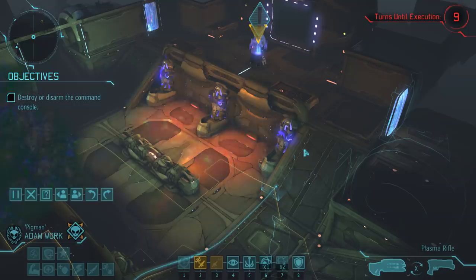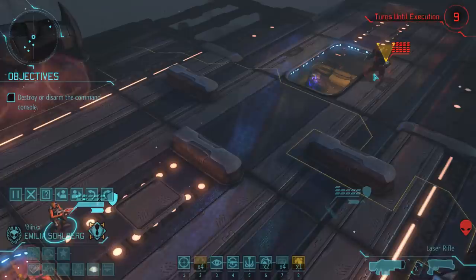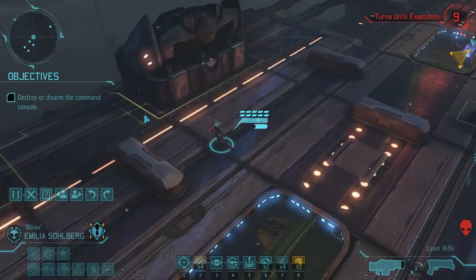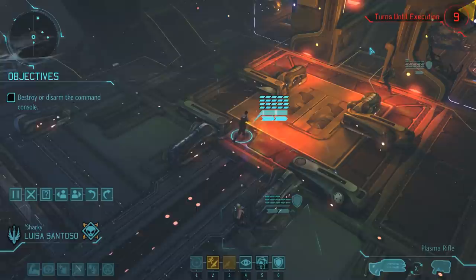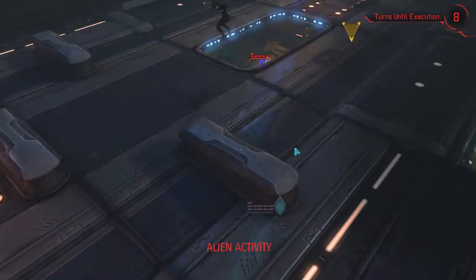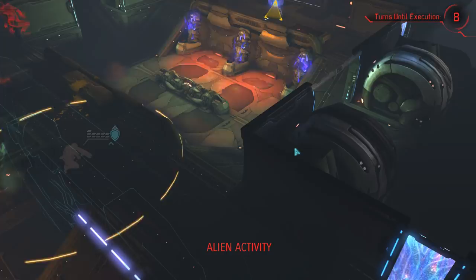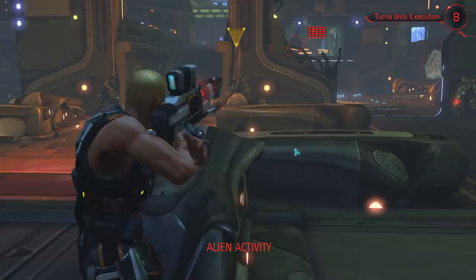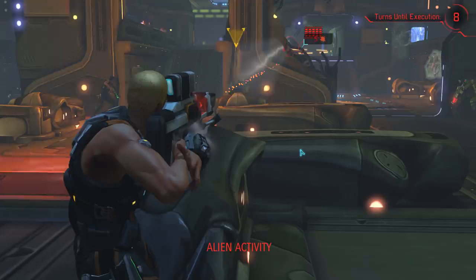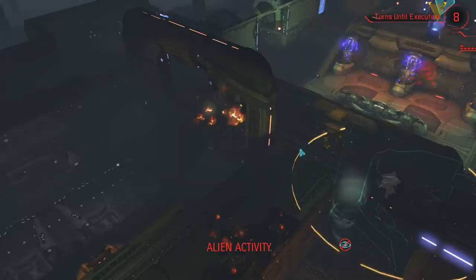We're sending Emilia up to the roof to get visibility on the berserker, making sure to put a safe distance between the two and move her into full cover, because the thin man could also jump up and take a shot at her. Down on the ground, we make just a few small moves forward. The aliens are only aware of Emilia up on the roof, so we're telling Adam to hunker down so he doesn't accidentally reveal himself and get mauled by the berserker. The thin man does make its move up onto the rooftop and takes aim at Emilia, but luckily full cover and the defense bonus from her armor keep her safe. The muton takes a different approach and drops down.